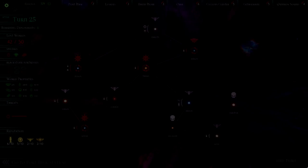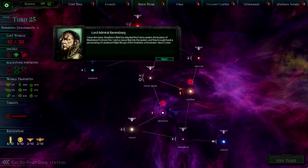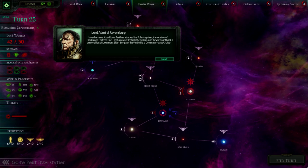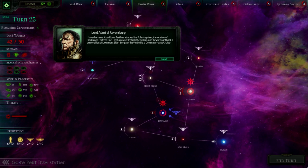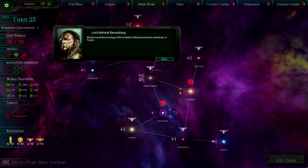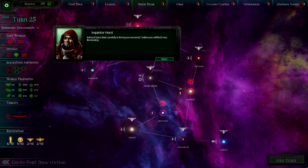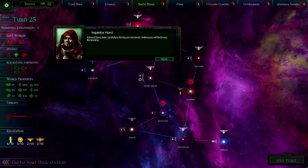147! I have dire news. Oh shit — Abaddon's fleet has attacked the Fularis system, the location of Blackstone Fortress 1. I sent a rescue fleet into the system, and they brought back a personal log of Lieutenant Elijah Borgia of the Vindictive, a Dominator-class cruiser. We discovered the wreckage of the Vindictive drifting towards the central star of Fularis. Admiral Spire, listen carefully to the log we recovered. I believe you will find it very illuminating.